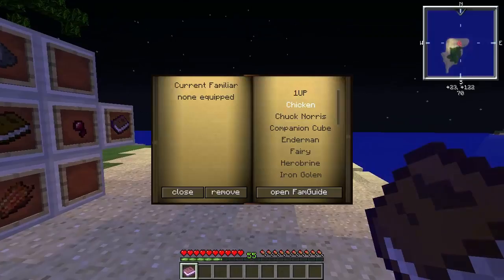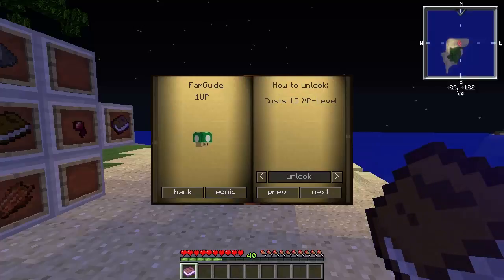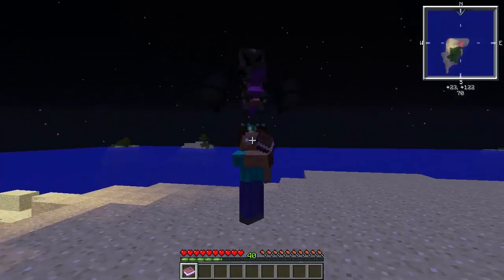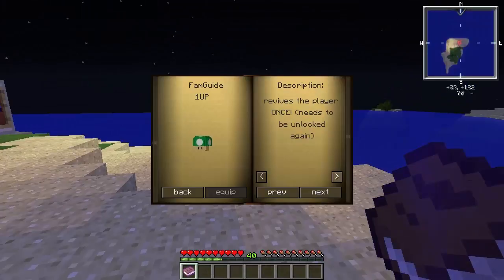Right click it, and you click on this thing and click unlock. To equip it you click equip, and if you play you can see the thing flying next to you. The power revives the player once but needs to be unlocked again. So if I die, I won't be dead.